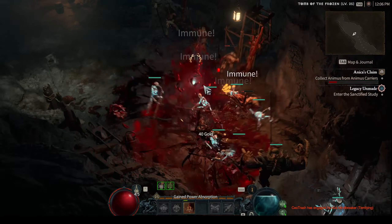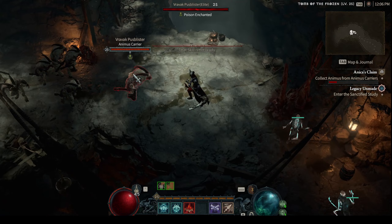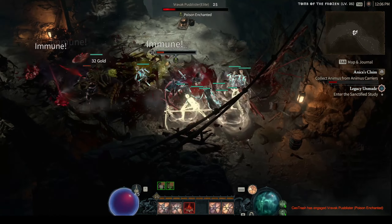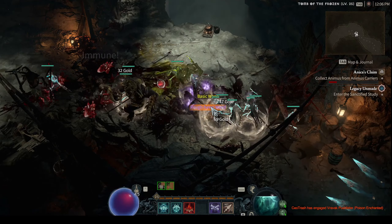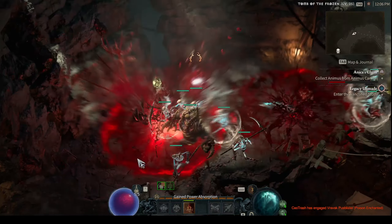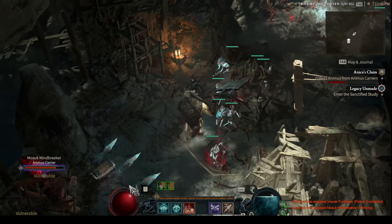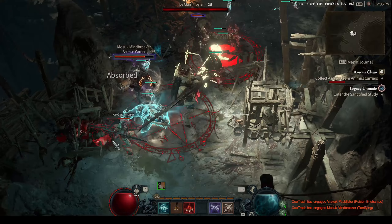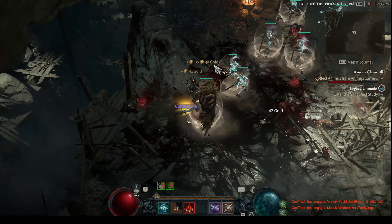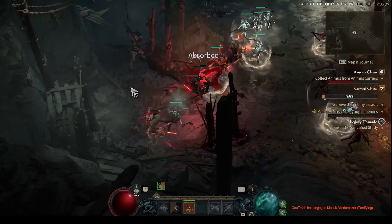A bunch of mobs here again — pressing Blood Mist and everything goes down. This build needs some kind of movement speed because that's the only thing that really drags it down. I'm going to talk about that in a bit and show you the spec — what exactly you want to have to make it work, at least from my experience. As you can see, everything is just getting one-shotted.